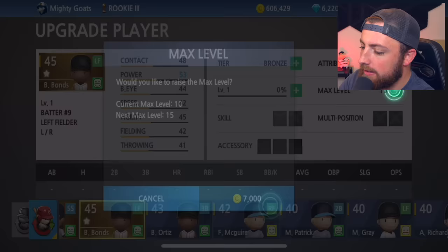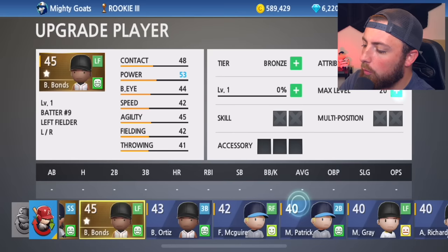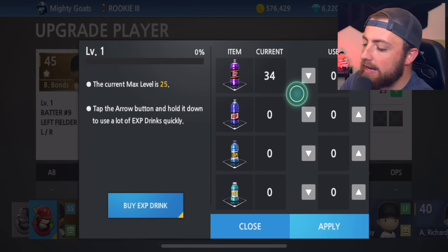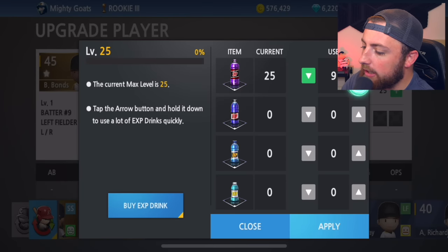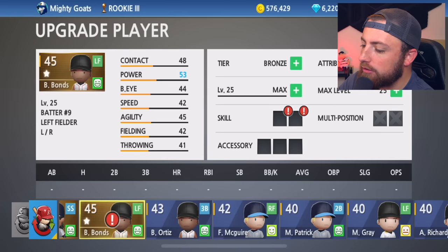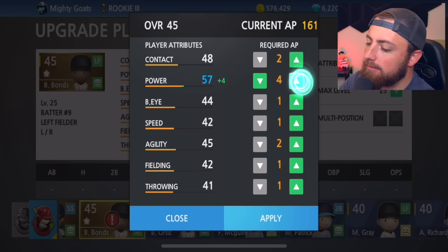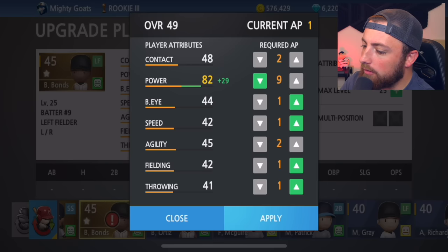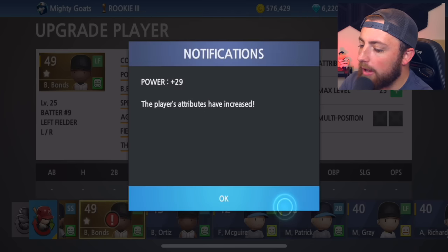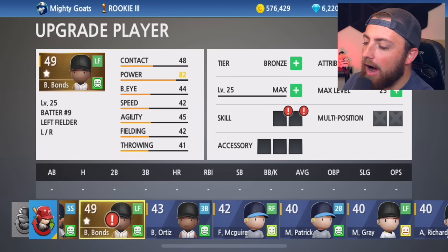Let me go ahead and get this max level increased. I'm still trying to learn how to do this the best way, but I'm kind of an idiot. So I'm always messing it up and I still have no idea if I'm doing this correctly. But we're going to go ahead and rank him up as much as we can. We're almost out of these experience drinks, so I'm probably going to have to buy more soon. He is level 25, and now we get to actually upgrade his attributes — going straight to power.